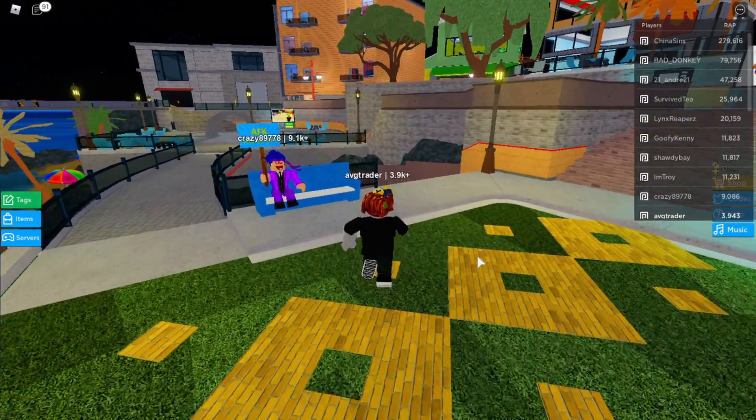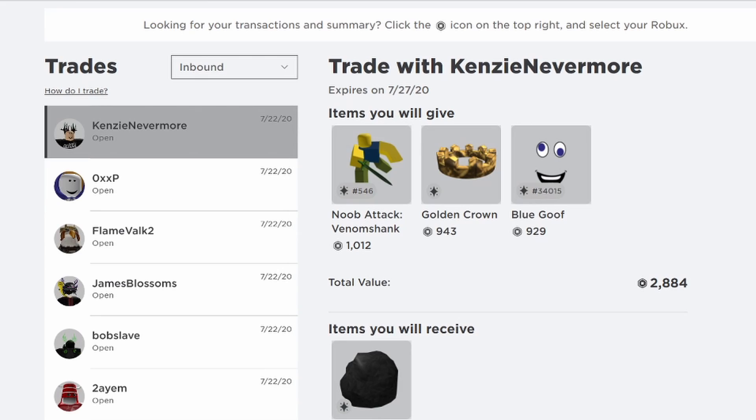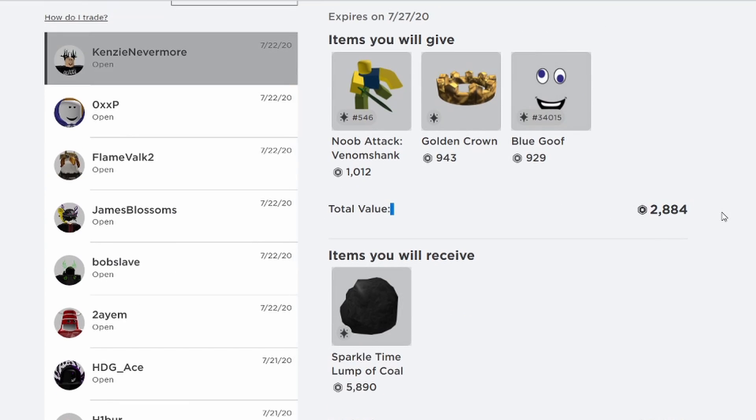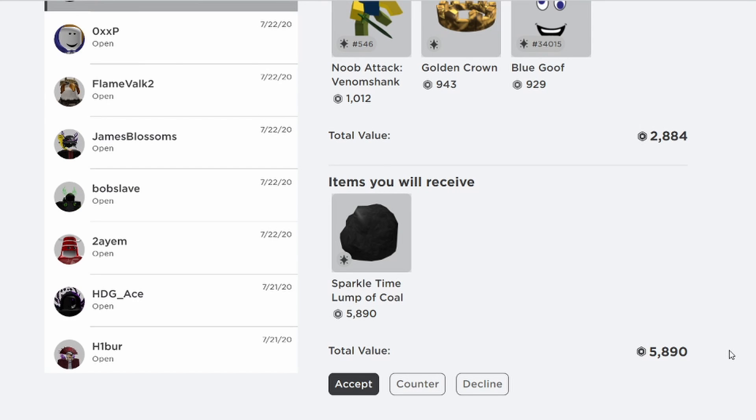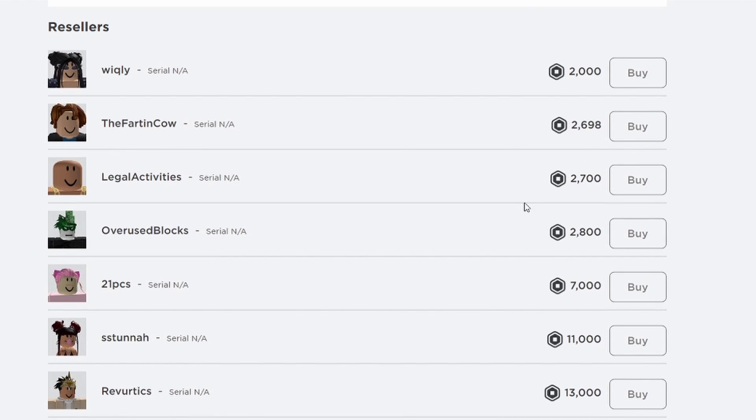Now let's look over my inbound trades. This first trade is with Kenzie Nevermore — I'm giving 2.8k wrap for 5.8k, which might look like an amazing 3k win for me. But the answer is no. You always want to check if it's too good to be true. Looking at the Sparkle Time Lump Co selling page, the wrap is 5.8k but it's selling for 2k — that's a 3.8k gap and no one is buying it. This item is obviously projected.